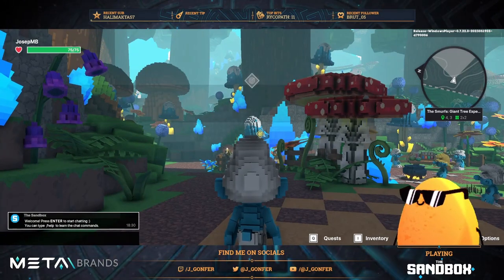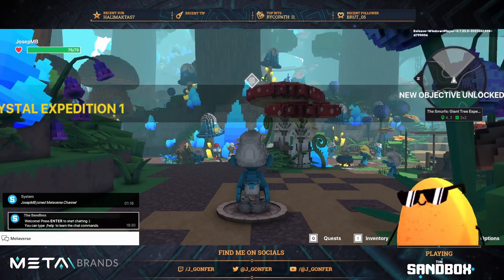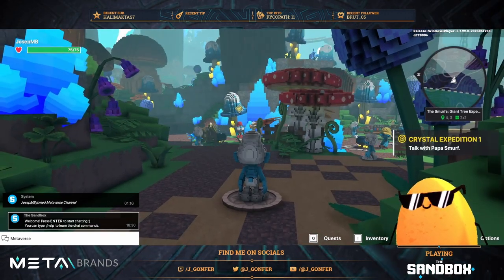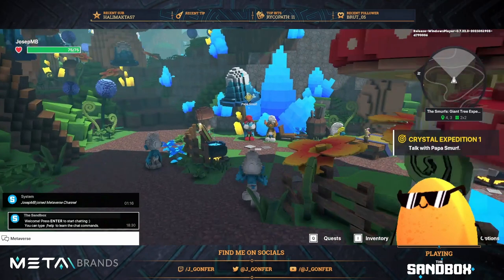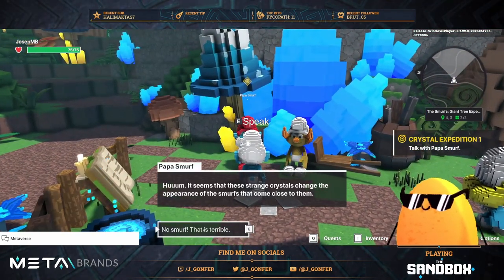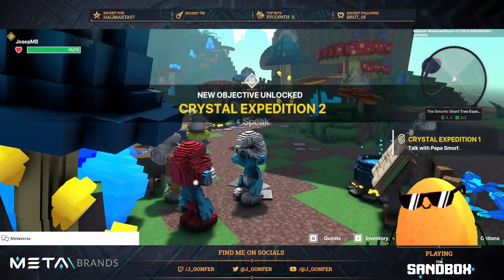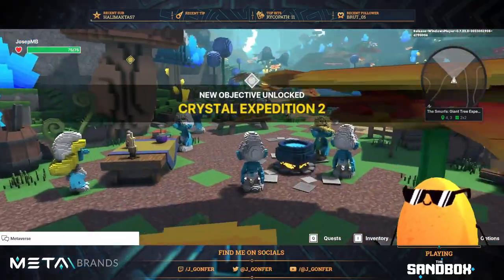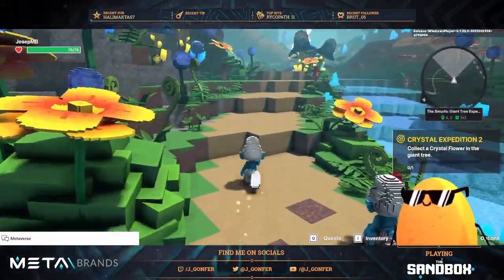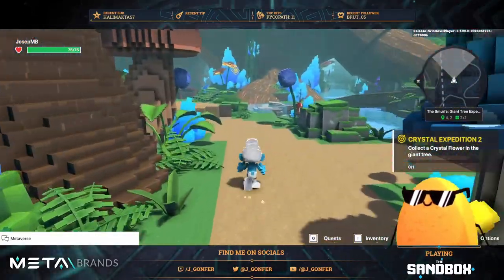Okay, this is a very complicated one guys. Let's talk with Papa Smurf more — we needed to. There are several quests here so we'll be a little boring but let's do this. Crystal Expedition 2: collect a crystal flower in the giant tree. Let's go there guys.